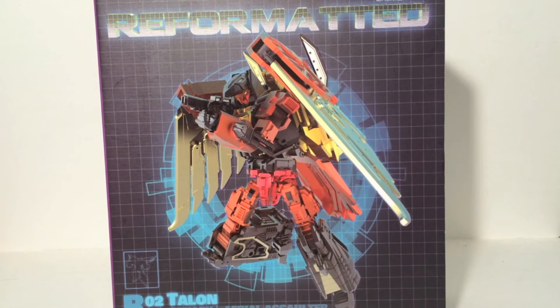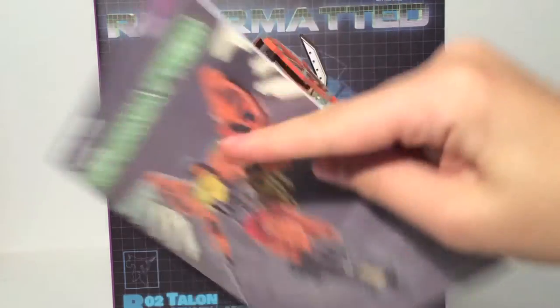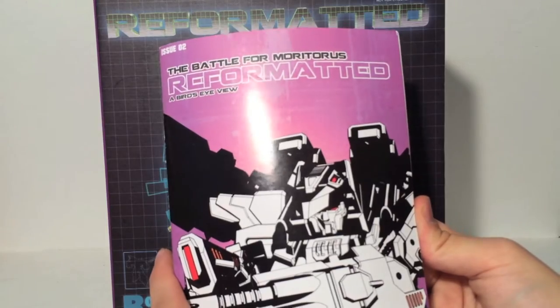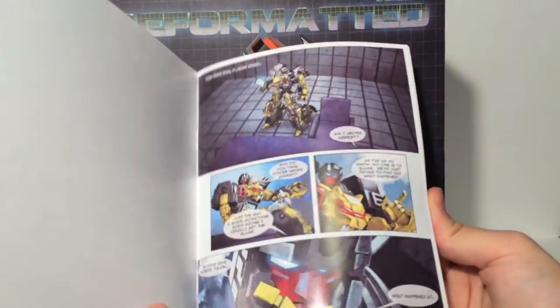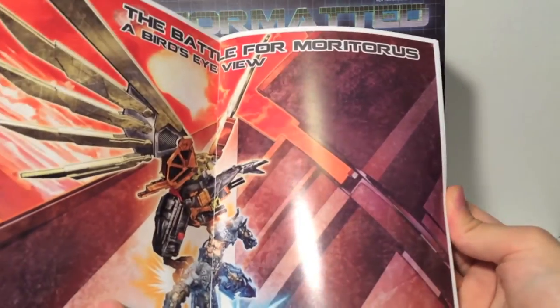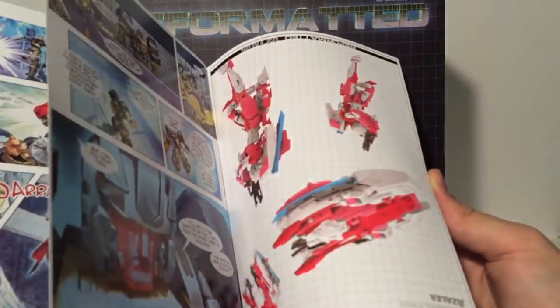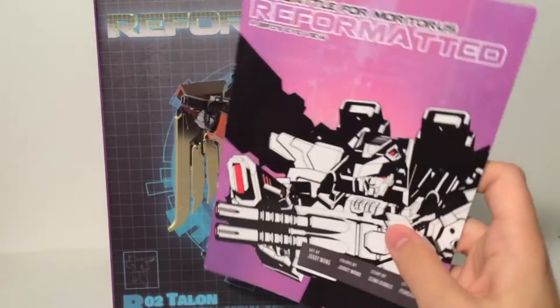Also included with each Feralcon is an instruction book. It's an instruction book, but on the back side is a full comic. There's a comic talking about the battle for Mori Tauros, from the perspective of each Feralcon for their respective issues. It's really neat — gives a little bit of lore behind the figures and shows off their powers and abilities. I think it's overall a really cool inclusion.